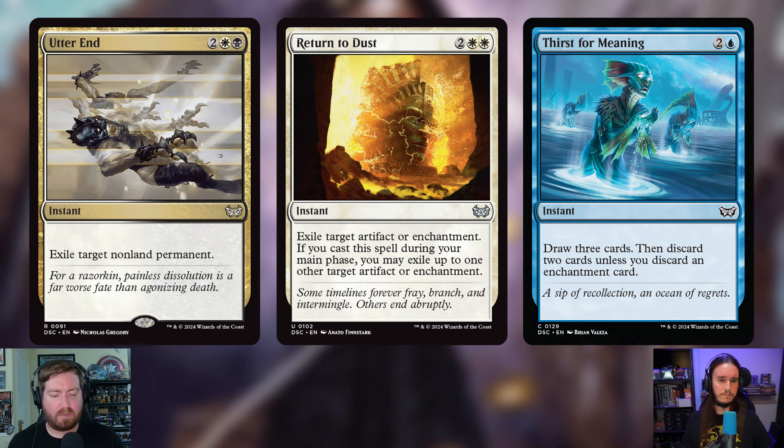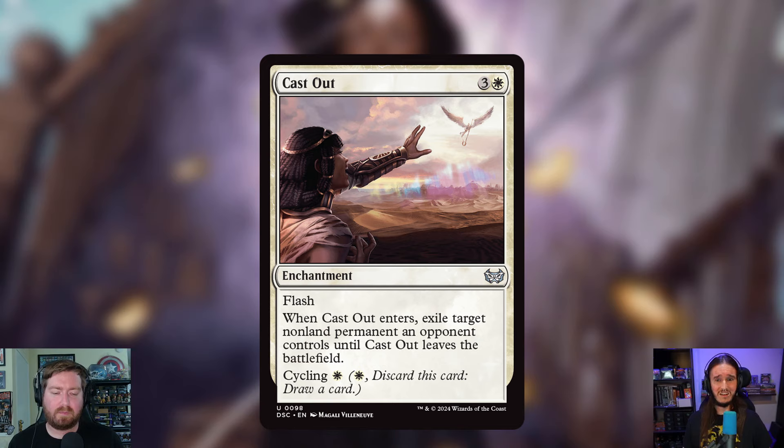One enchantment is also being removed: Cast Out — three and a white enchantment with flash. When it enters, exile target non-land permanent an opponent controls until Cast Out leaves the battlefield; it also has cycling for one white. The problem is it's not actually removal — you remove their thing, they remove Cast Out, and they get their thing back. Unless you can protect your enchantments, this is just not good removal. It's not actually gone — just sleeping.